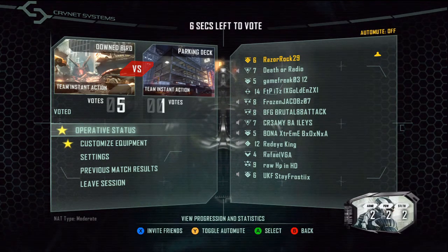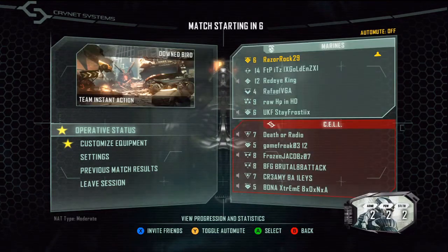Hey guys, what's up? It's Adam Luftig from Razor Rock Media and in today's video we're going to be playing Team Instant Action on Downed Bird, a popular Crysis 2 level.